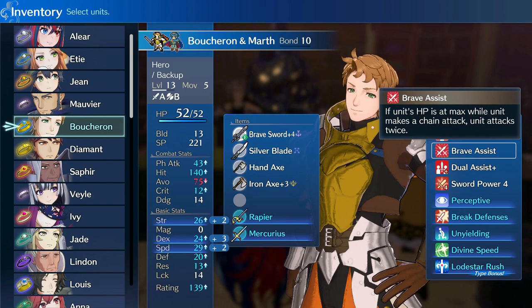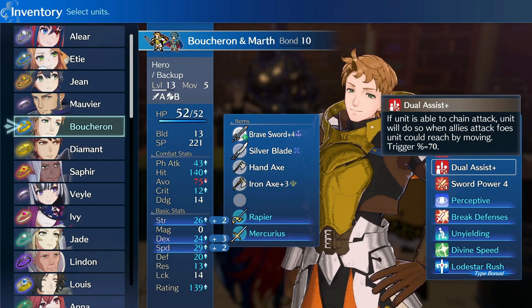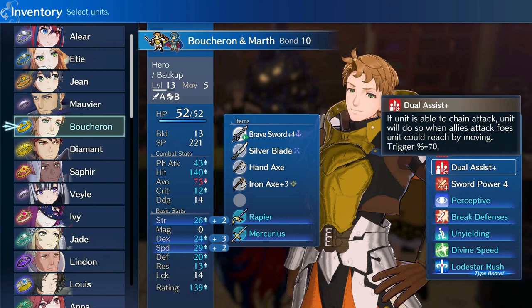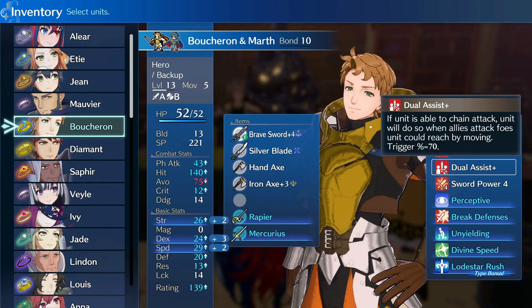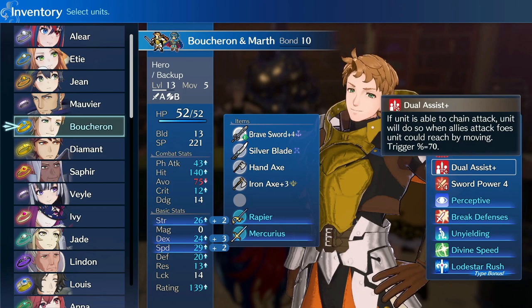Speaking of increasing damage reliably across the board, we have Dual Assist Plus, which allows backup units to chain attack for any player phase combat in their move range with a 70% trigger rate. This is inheritable from Lucina at level 18 for a cost of 2,000 SP. Yes, that is expensive, but you can pick up the base level Dual Assist at an earlier level for a reduced cost, and then the cost of that skill will come out of the Dual Assist Plus skill — so you can work your way up to this.